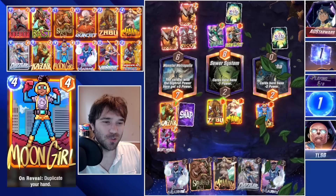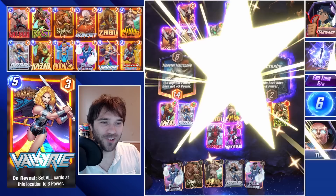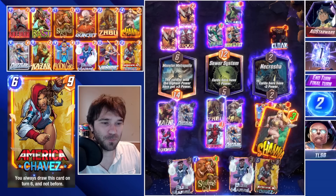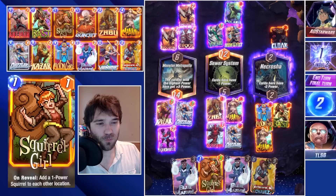Next turn we'll be able to play a Shanna, a Dazzler, and a Squirrel Girl. Kraken's movement Surfer deck shouldn't run a Killmonger, so we don't have to worry about that. We're just looking for a trigger of Dazzler — something where we can actually make this happen. Bast comes down, which hurts our Dazzler a little but that's okay. Polaris will make us cap out the Sewer System with Nightcrawler. We throw Dazzler into the Sewer System and Shanna into Necrotia, capping out our board — we get the Dazzler trigger.